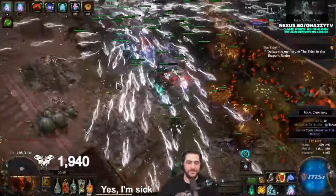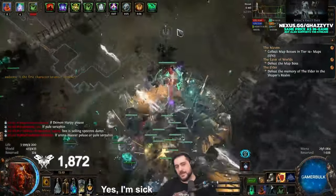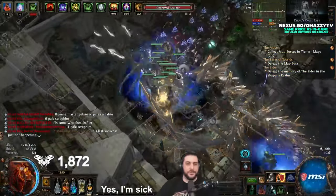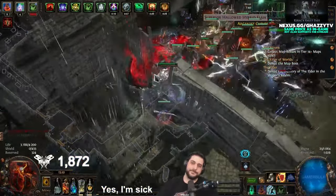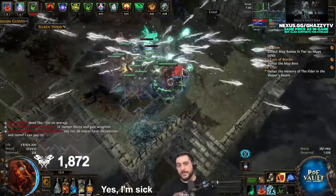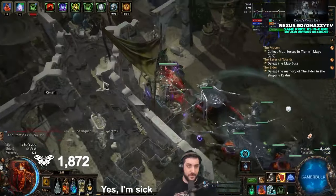Quick recap: For damage-dealing specters, start on low budget with Moondancers. Once you reach four specters, switch to Wretched Defilers as your main damage source, using one Spectral Leader alongside them. For support specters with generic, poison, or chaos builds, run Spectral Leader, Arena Master, Warcaller, and Pale Seraphim. The only variation is if your build benefits from an element-specific specter — Primal Rex Matriarch for lightning or Primal Crush Claws for cold — which takes the first slot, pushing the others down. Even then, Spectral Leader should remain your top priority.